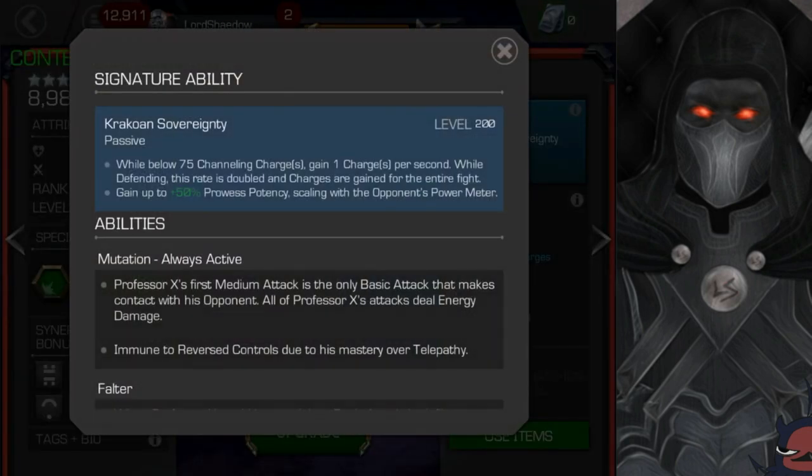Now let's take a look at his abilities. His signature ability: while below 75 channeling charges, gain one charge per second while defending. This rate is doubled and charges are gained for the entire fight. Gain up to 50% prowess potency, scaling with the opponent's power meter. That reads as purely a defensive signature ability, so if you're playing him offensively, he does not need to be awakened — that seems to be a defensive sig.